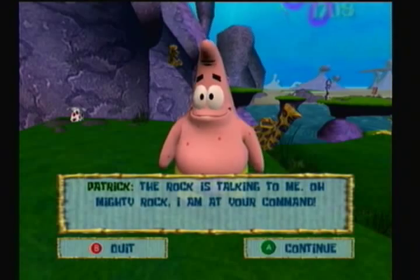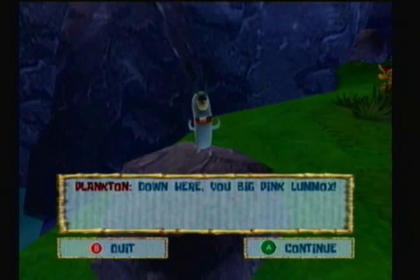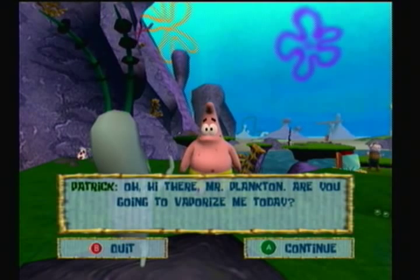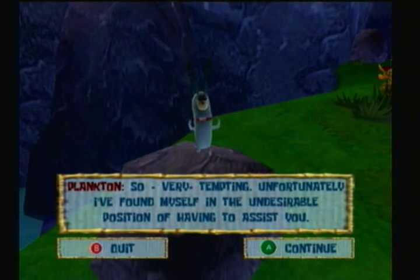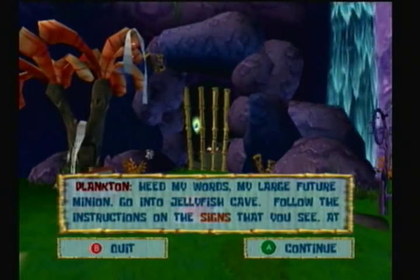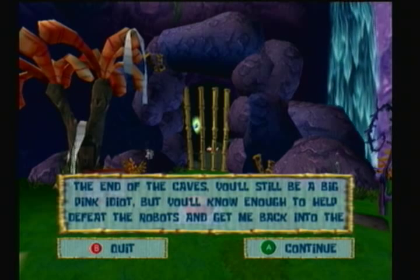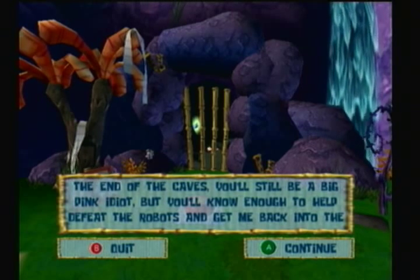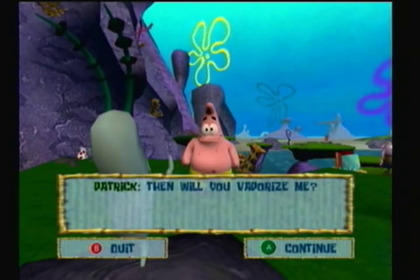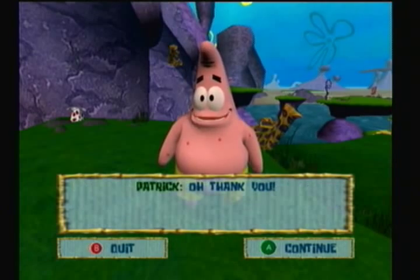The rock is talking to me. Almighty rock! I am at your command! Down here, you big pink rummicks! Oh, hi there, Mr. Plankton. Are you going to vaporize me today? So very tempting. Unfortunately, I found myself in the undesirable position of having to assist you. I was in an undesirable position yesterday, and now my neck hurts. Heed my words, my large future minion. Go into Jellyfish Cave. Follow the instructions on the signs that you see. At the end of the caves, you'll still be a big pink idiot, but you'll know enough to help defeat the robots and get me back into the chump bucket! Will you vaporize me then? I might spare your life so I can force you to work in my sweatshop, making low-quality design and knock-off wallets. Oh, thank you!